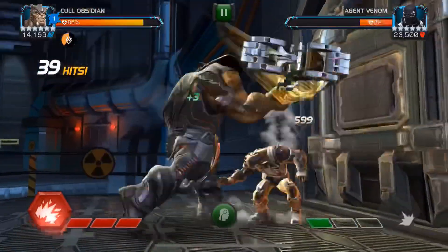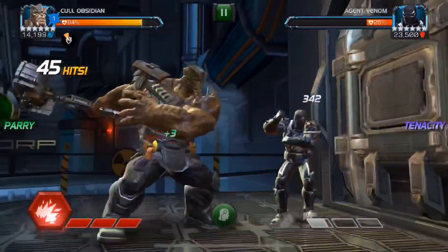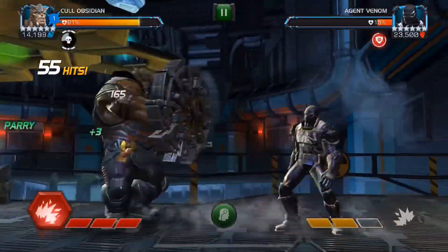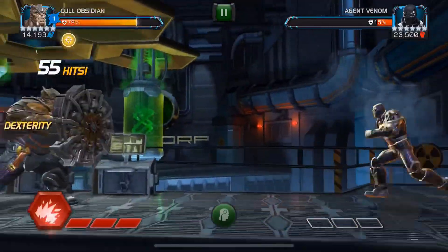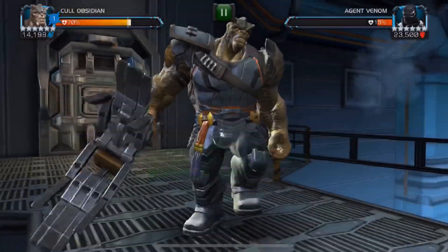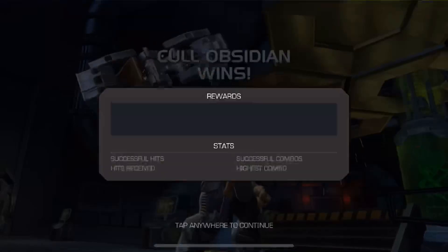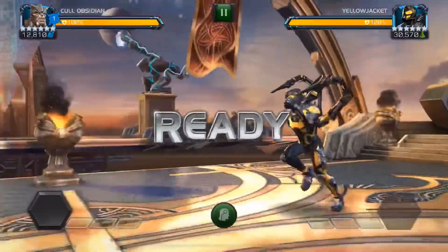We're purposely looking at first fights initially. As we can see we are at one charge — this is the first fight of the quest. Ramping up Cull Obsidian, we're 50 hits in and Agent Venom is at 15%. Cull isn't doing his monster amounts of damage in this fight, however 55 hits to pretty much take down an Act 6 opponent is not that bad. We don't have any suicides, and it took us 59 hits to take down the first fight — not the quickest but definitely not the worst.